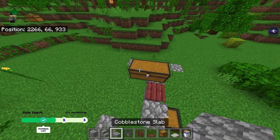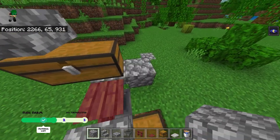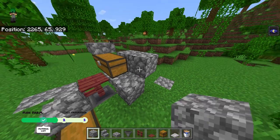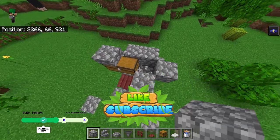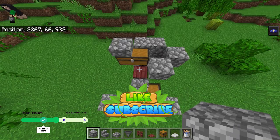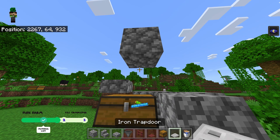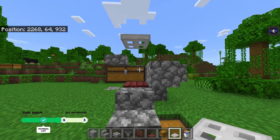Now place another slab on top right here. Grab some solid blocks and place them right here and then one more right behind our chest. Place one more right here and then place in three more like so and then break the middle one. You should end up with a hill right here. Now place two temporary blocks on top of our pressure plate, break one, place an iron trapdoor, and then get rid of the other block. Now it should look a little like this.